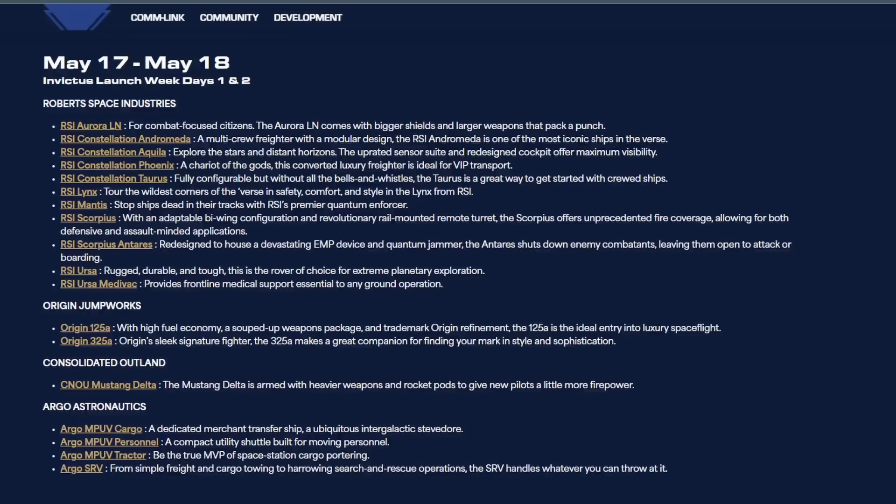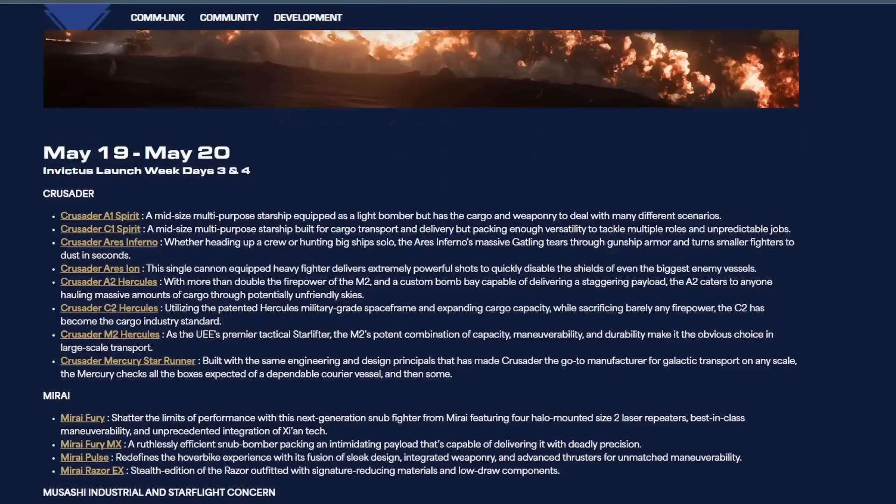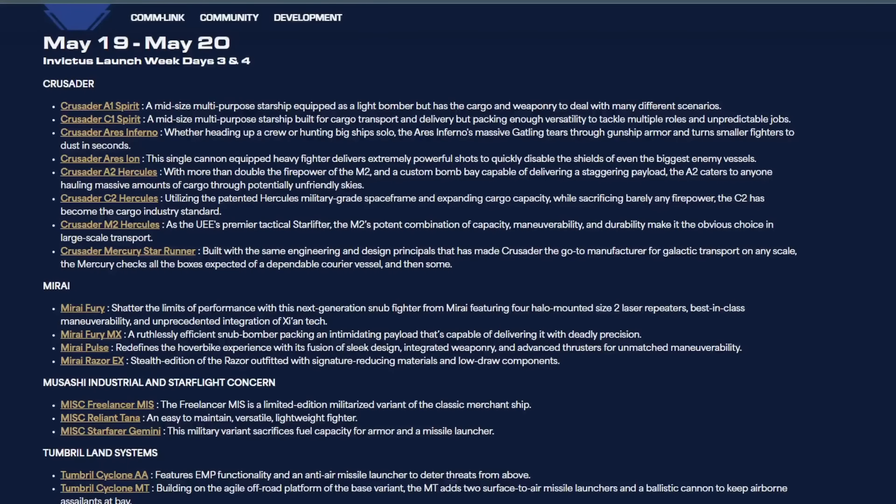What's going to happen in this event: you'll have this list showing May 17th through May 18th. May 17th RSI is in the main hall, then on May 18th RSI moves to the secondary hall, and Origin, Jumpworks, Consolidated Outlands, and Argo will all be in the main hall on the 18th. There are basically two floors in the expo hall, and all ship manufacturers that have a day in one hall also get a second day in the secondary hall — so they're around for two days effectively, and they just keep rotating them out.